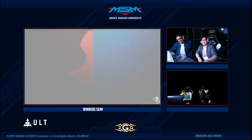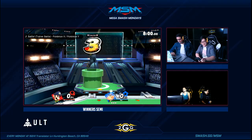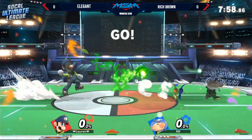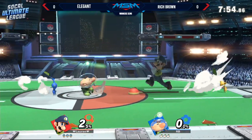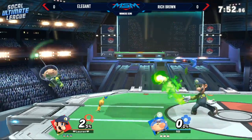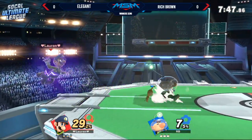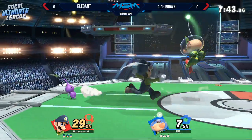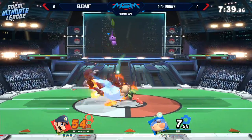We're going to start off here on Pokemon Stadium 2. We did see Rich Brown take out HB2 in the Olimar ditto earlier. Looking at his bracket, Rich Brown did 2-0 Jump Steady from the 818 area.